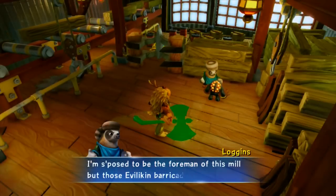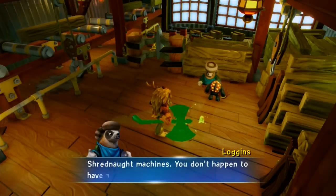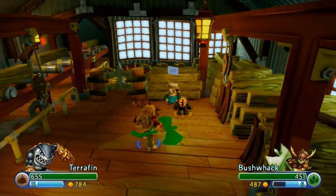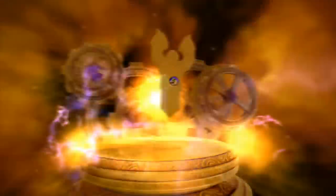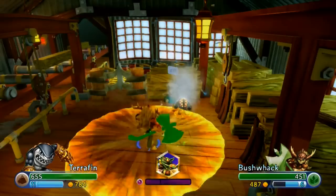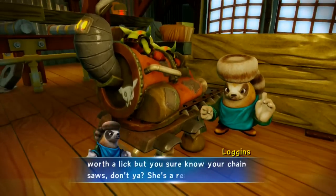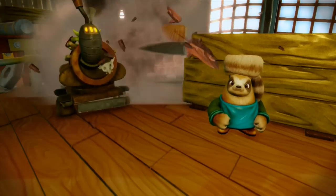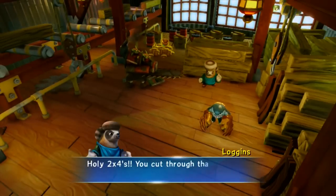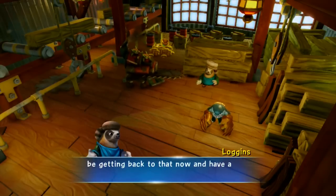I'm supposed to be the foreman of this mill, but those evil Eviliken barricaded me out of my own office. The only thing that can cut through this enchanted wood is one of those giant Shrednaut machines. You cut through that wood like a hot knife through butter — which reminds me, I left a bagel in my office. I'll be getting back to that now, and have a nice little reward for you too.